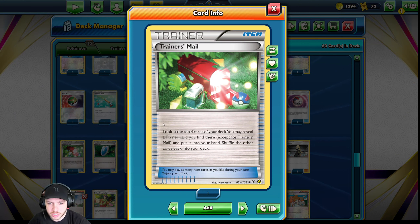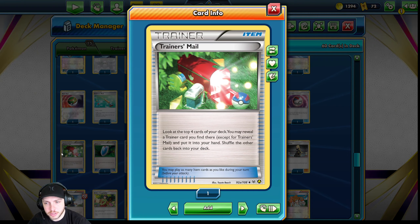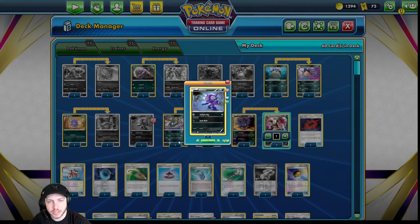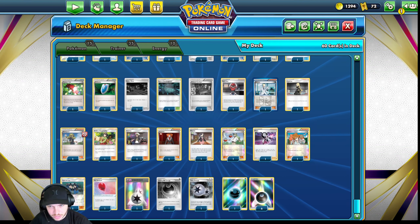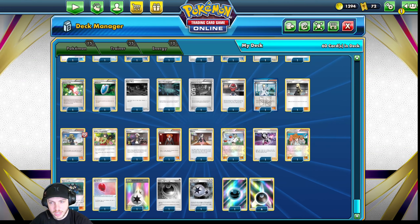Trainer's Mill looks at the top four cards of your deck, reveals the trainer card you find there, puts it in your hand, and you shuffle your deck back after. It says trainer card — any trainer card — so you can add supporters, items, or even stadiums since those are trainers too. If you're not playing Trainer's Mill in GLC, you probably should find a way to get it into your deck. It opens up options, and in a deck like this I actually did multiple times use Junk Hunt to get back Trainer's Mill and then play it again the very next turn. Very, very good. People underestimate that card.